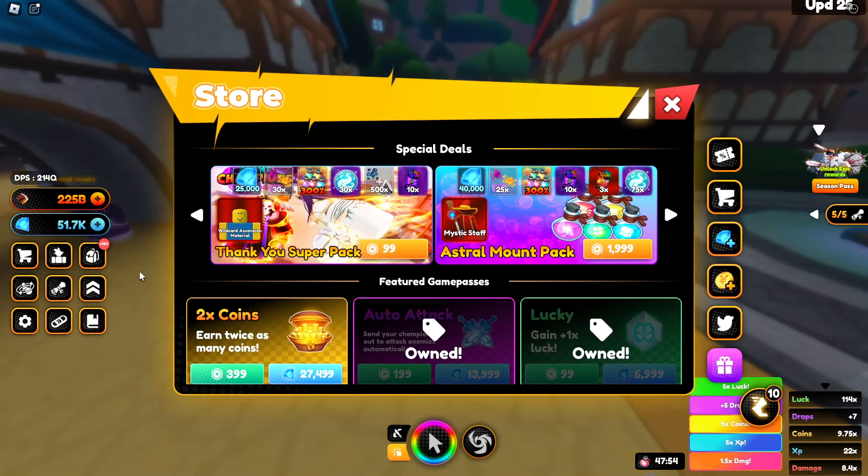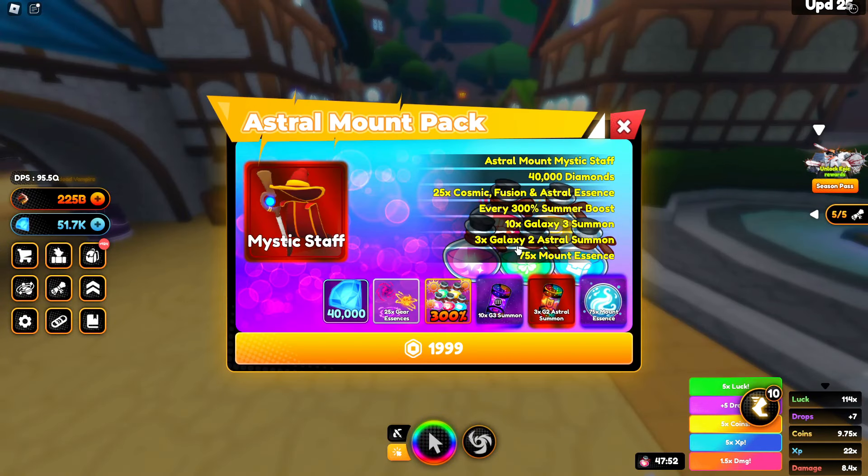The last way to get an astral mount is a Robux pack. Right now there is only one Robux pack with an astral mount for 2,000 Robux. I don't think it's really worth it, but if you don't want to spend a lot of time in the dungeon, then it's a good deal for you.